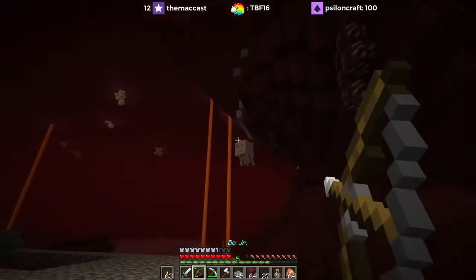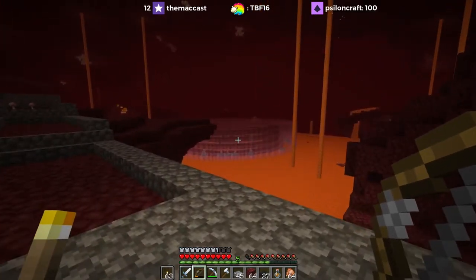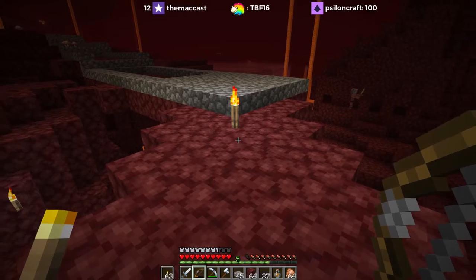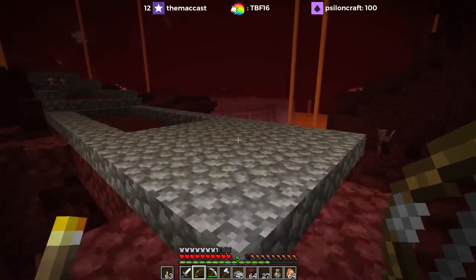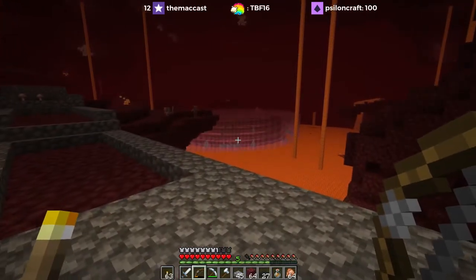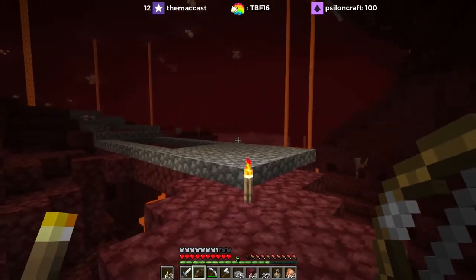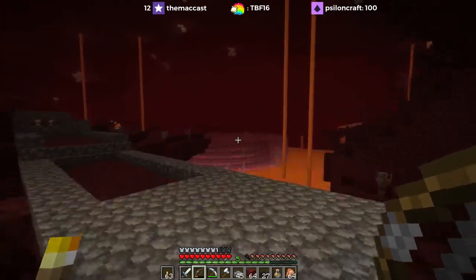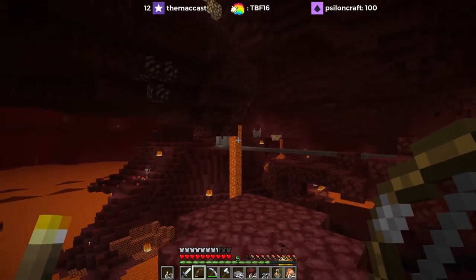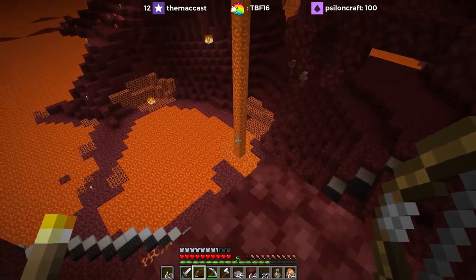Oh, there's a ghast — gotcha. I feel like this would be cool if we were coming up a hill, like if we came up a staircase and this was revealed at the top — that would be pretty cool, rather than coming straight at it and being able to see the top the whole time. Alternatively we could come in from a little bit higher, but I feel like dipping down into this space could be kind of fun.